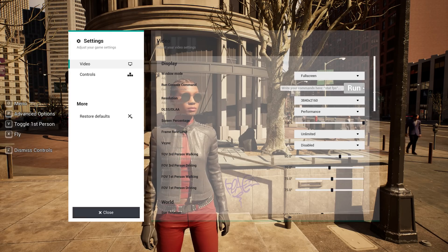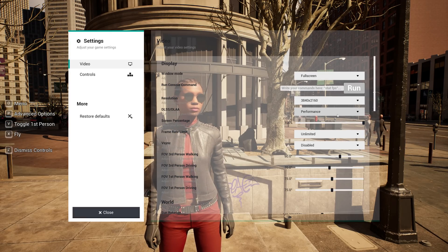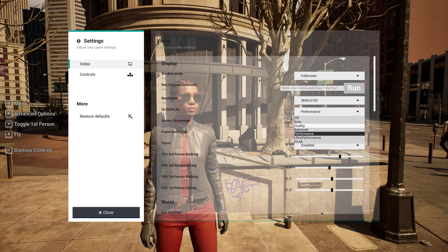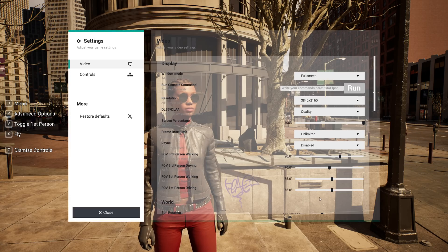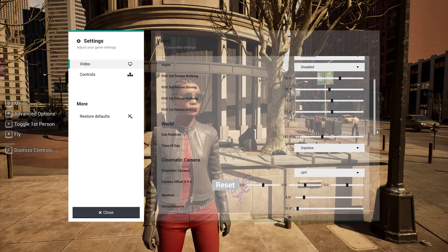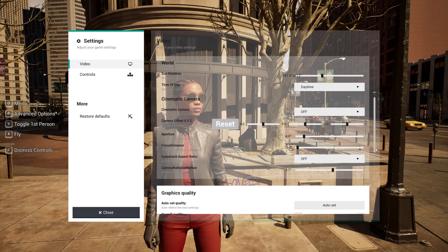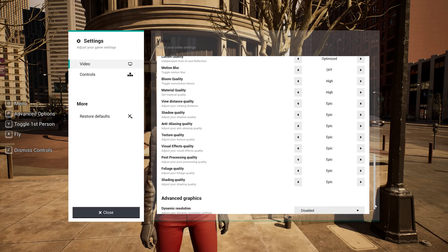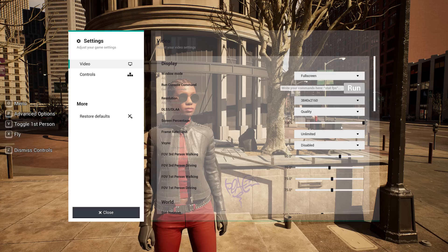So you can now go into options, select your resolution. You can now select settings you want in terms of DLSS. I want to choose the quality preset. And of course, other settings like FOV, Lumen, Time of Day — pretty much everything you could expect from a normal game is available for you to toggle.